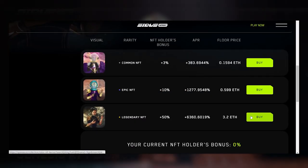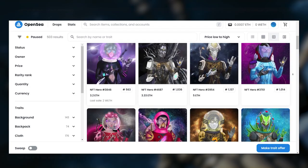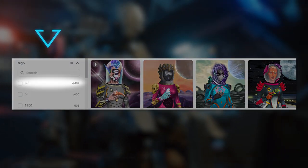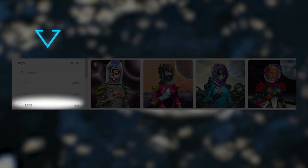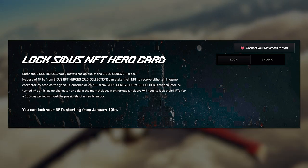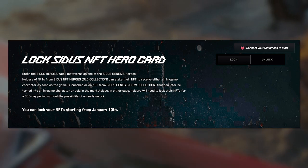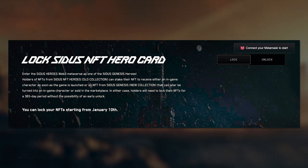To become a Genesis NFT holder, simply purchase an original NFT from the Sidus NFT Heroes collection. Want to pick the hero of your desired rarity? Just look for the respective sign in the right toolbar: S0 for common, S1 for epic, and S256 for legendary. Besides, you can lock your NFT card for 365 days to receive an in-game character. And even if your NFT is locked in Sidus, you'll be eligible for a bonus. The best part is, you can produce a new hero every single year.